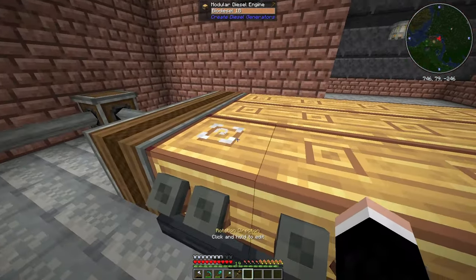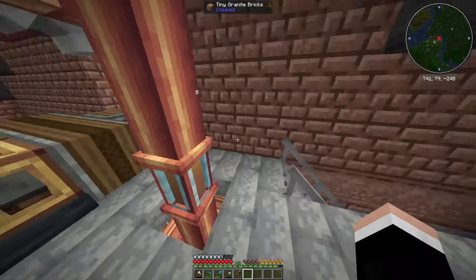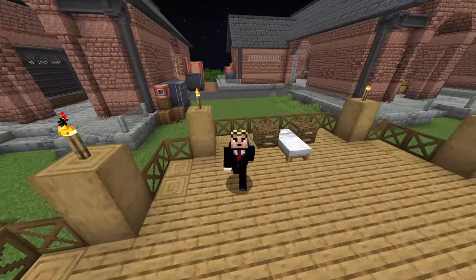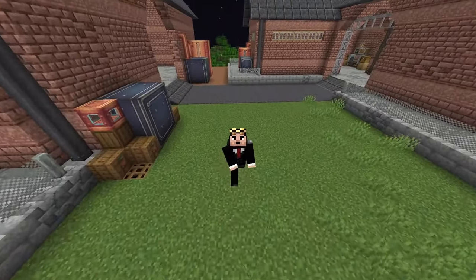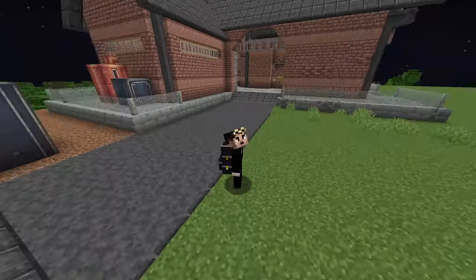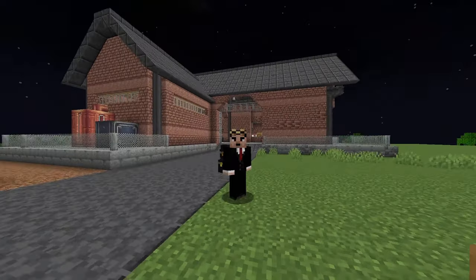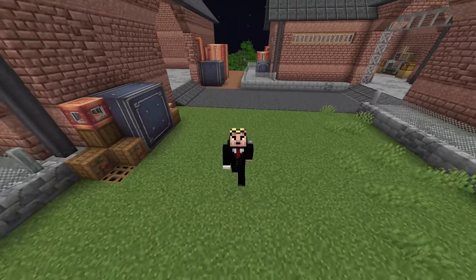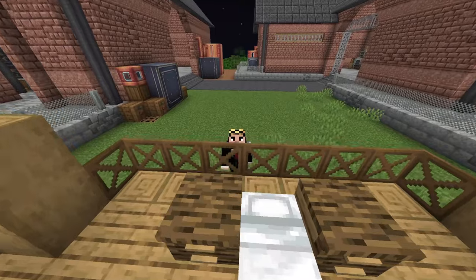I built all of this with modular distilled generators, and I'm gonna put silencers — mufflers — on them to make them silent because it's so loud in here I can barely hear myself speaking. What I want to do now is decorate this part of my base, basically connecting the iron farm and the andesite farm to make this place look a lot like a factory.